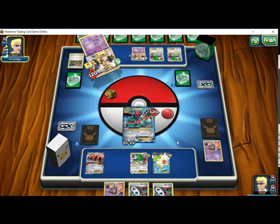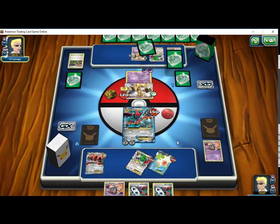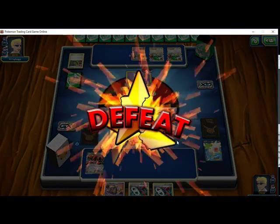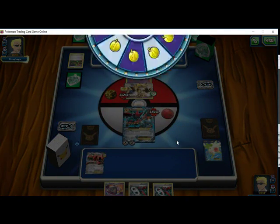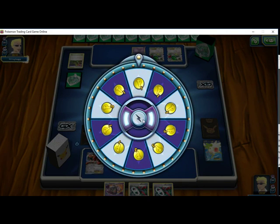This is where my two Shamans get donked off the bench and it's like — RIP, RIP, RIP. He takes four prize cards.